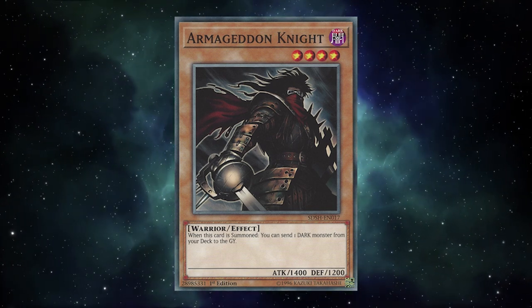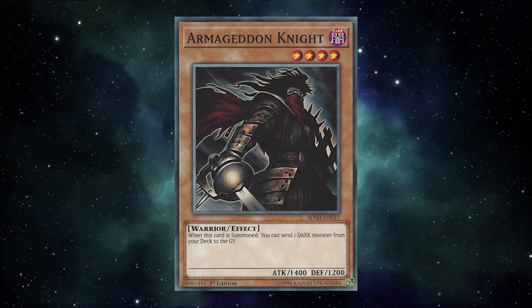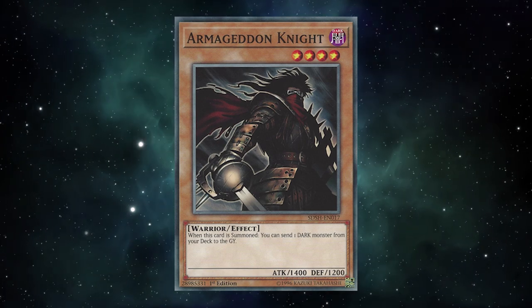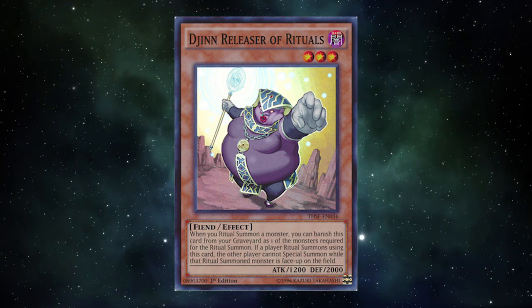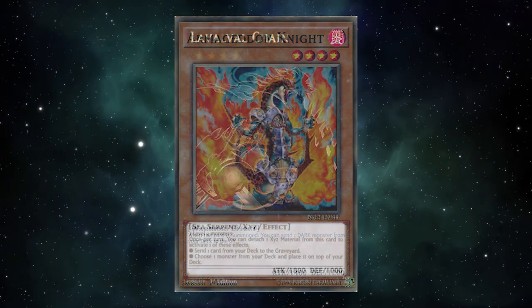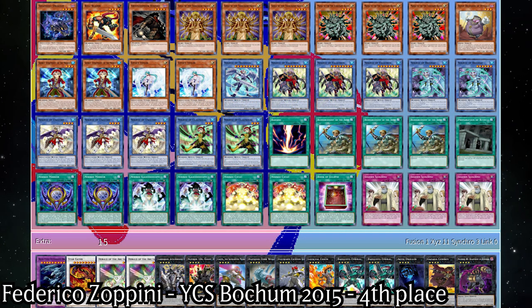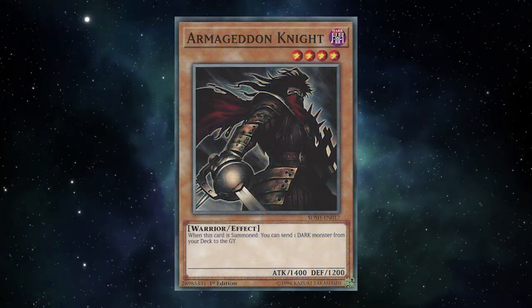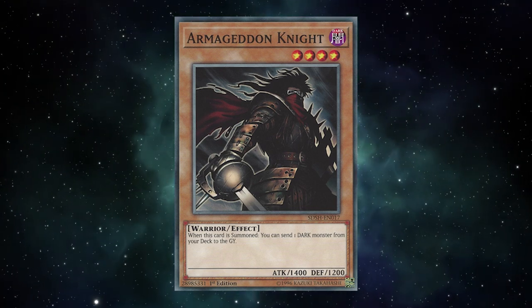It saw play next as a tech in early Nekroz format, because yet again there was a dark monster players wanted in their graveyards. This time around it was to send Djinn Releaser of Rituals, which could be used as ritual material in the graveyard to prevent people from playing Yu-Gi-Oh! This wasn't the most popular of techs, as it was more often than not easier to just make a Lavalval Chain to send Djinn, but it wasn't uncommon either. This deck from Federico Zappini, used to get 4th place at YCS Bochum in 2015, main-decked the Knight, with it being a ROTA target. Once Djinn was banned, however, Armageddon Knight was quickly dropped from Nekroz decklists.